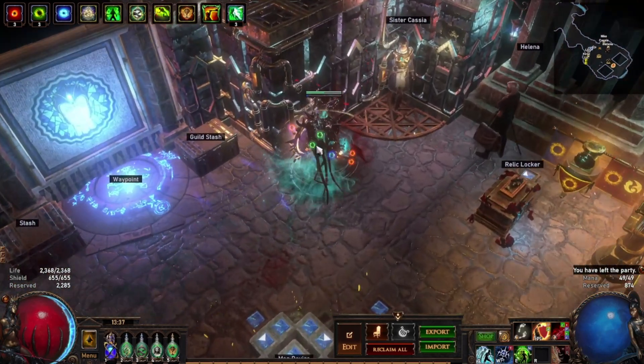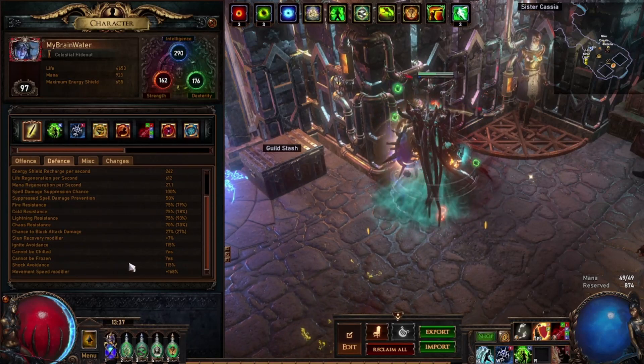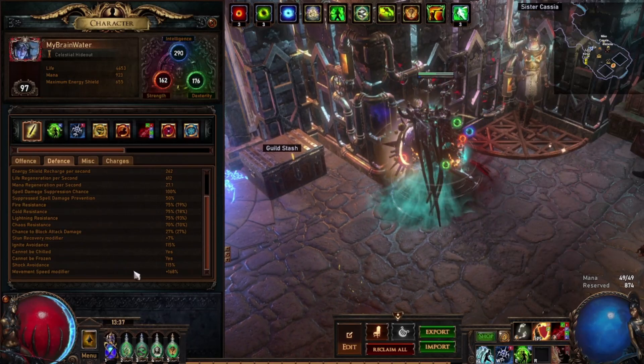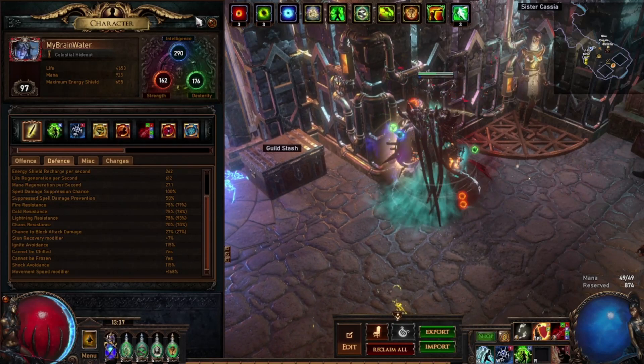Hello, this is going to be a quick video on how I get elemental ailment immunity. I'm an occultist so I'm immune to being frozen and chilled, however this works for any ascendancy.